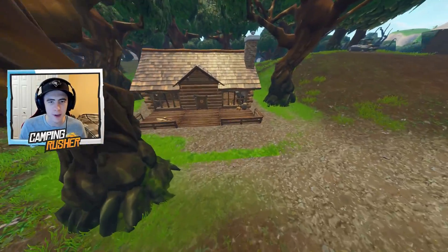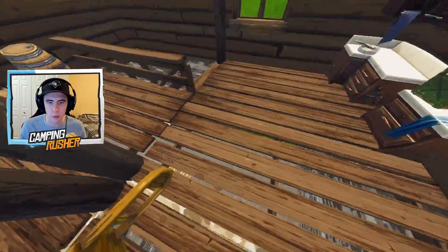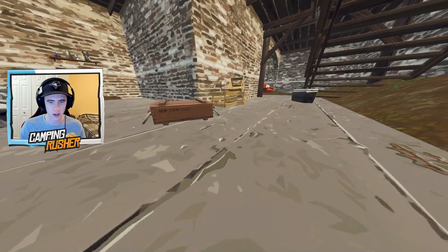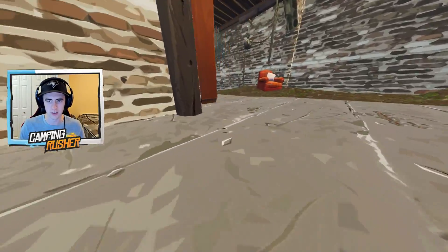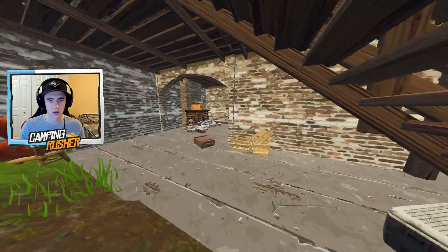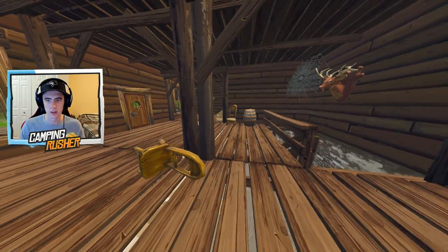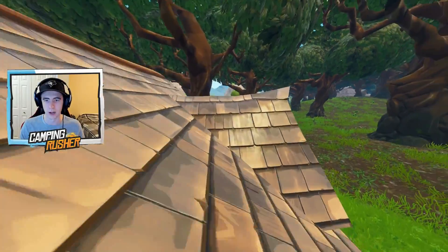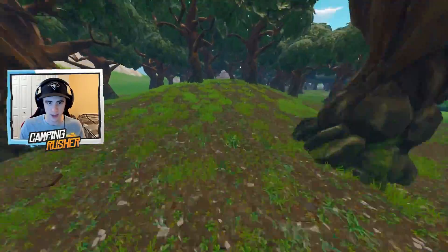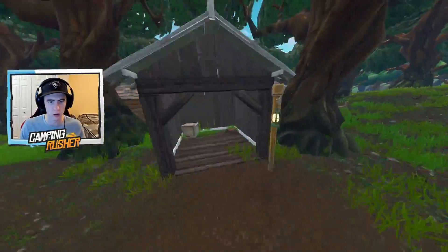Some adjustments have been made in the Wailing Woods area. There's a new cabin added here with chest spawns — there's even an underneath. There's a chest spawn down here and also one up in the roof — so a very substantial cabin added there.